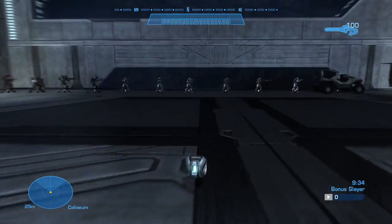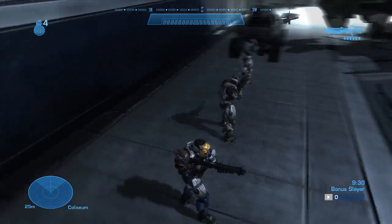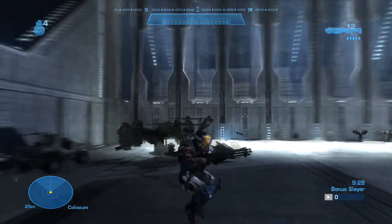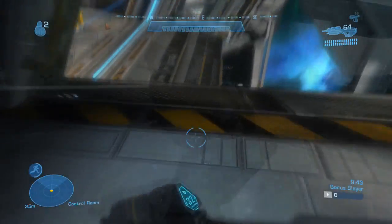An interesting feature is that the colors of your Spartans are applied to the NPC models. Also, because some of these models are from the campaign, they have unique armor designs like the stripe on their leg armor.